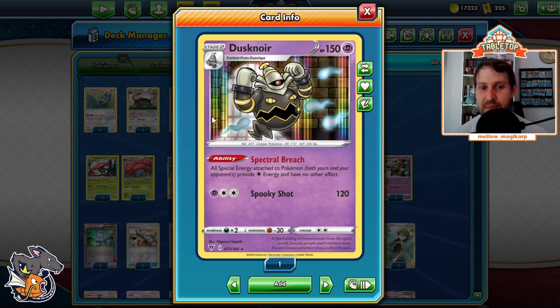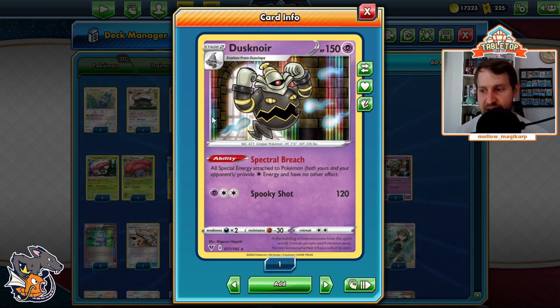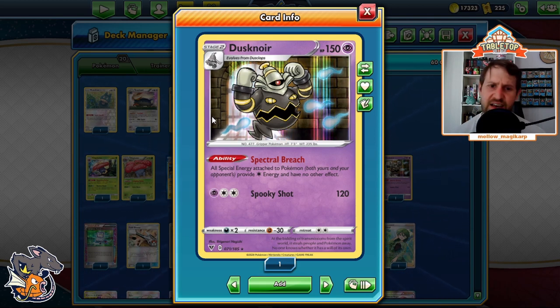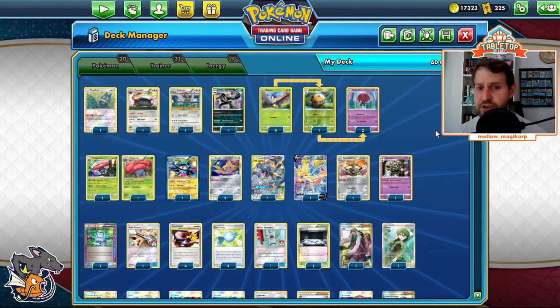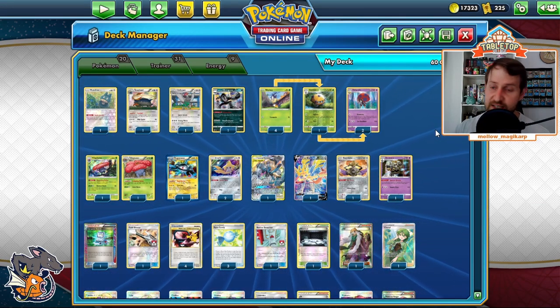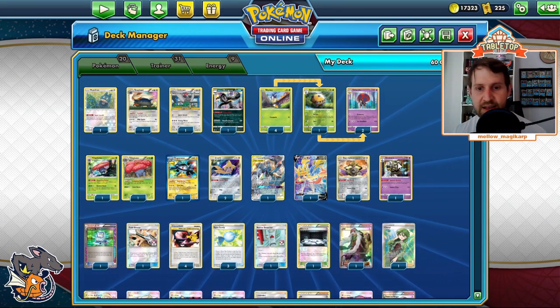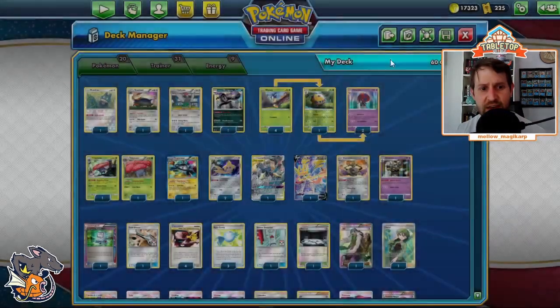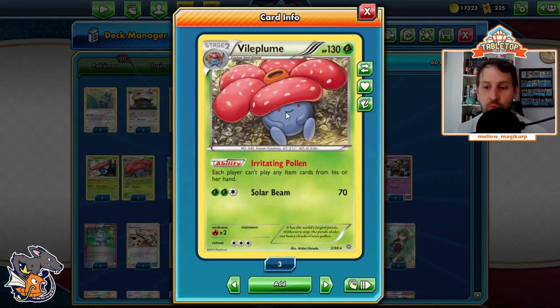This beats stuff like Mad Party pretty effectively and can really hinder Mewtwo decks. So we have all these Stage 2 options used in different situations. We'll look at specifics in the Pikarom matchup. Any special energy-reliant deck, we've got Dusknoir. Dual Brains and Irritating Pollen Vileplume we're almost always going to use — they are so, so powerful. Item lock: good. Using two supporters: very good. You can play Stellar Wish Jirachis — just extra consistency.